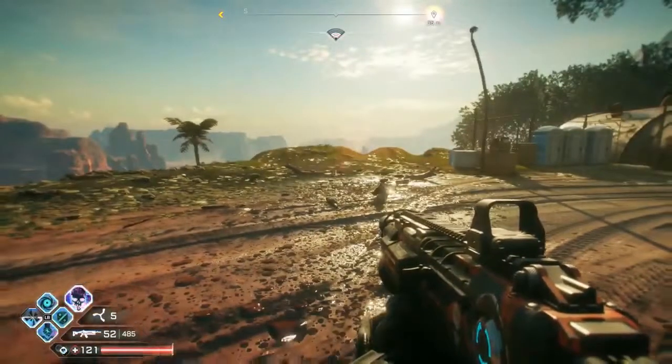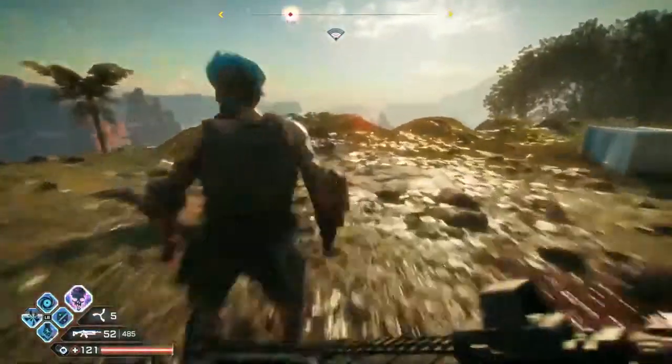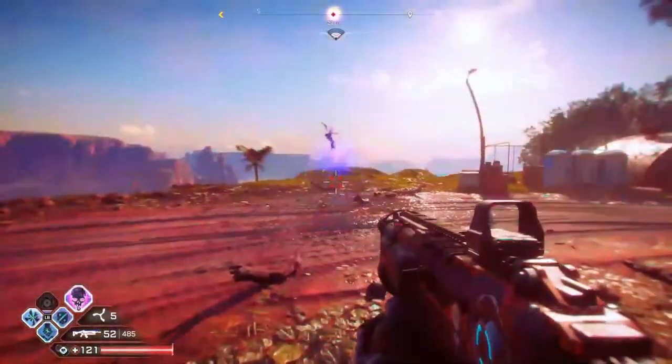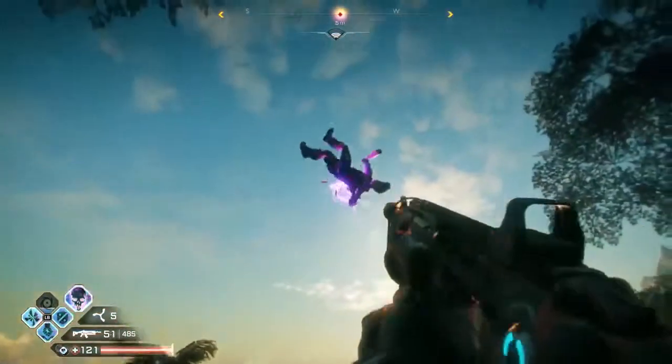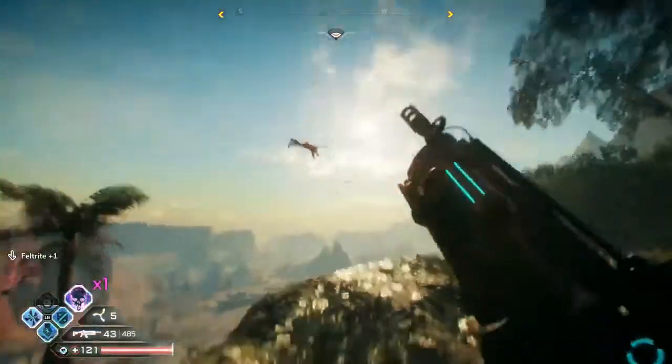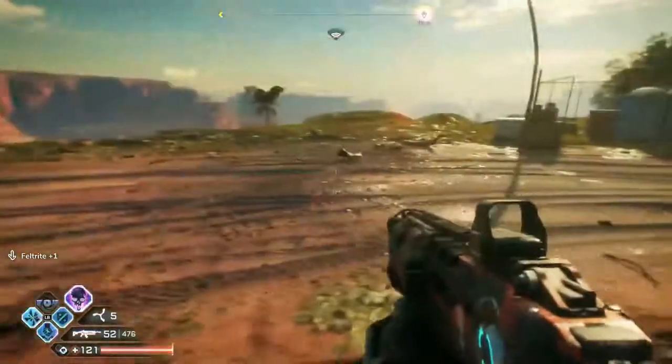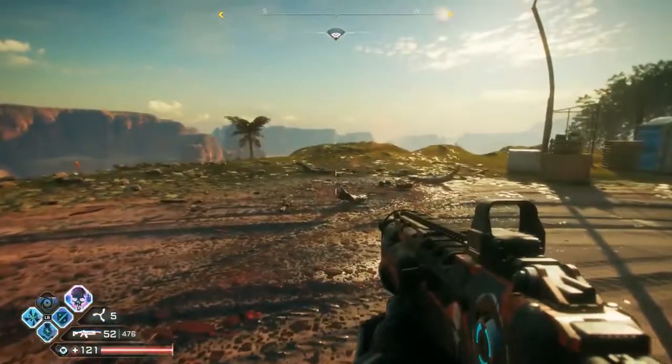We'll do the Vortex next. Vortex is cool because it'll bring them up like that - you can do all kinds of stuff with them. You shoot them, it'll give them a little boost and also send them over the cliff.